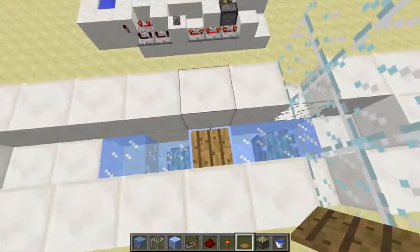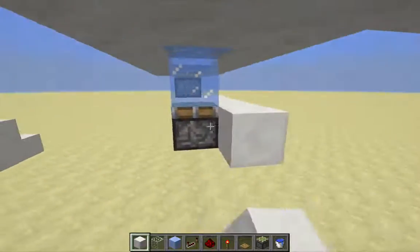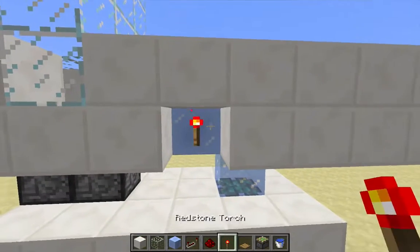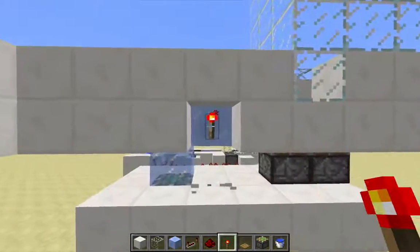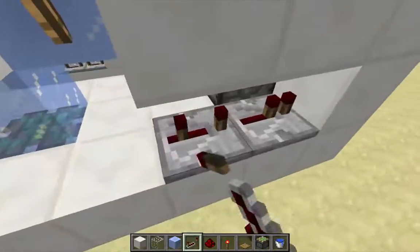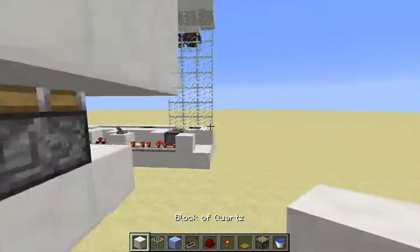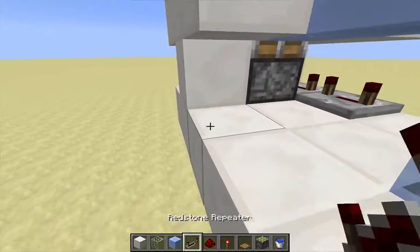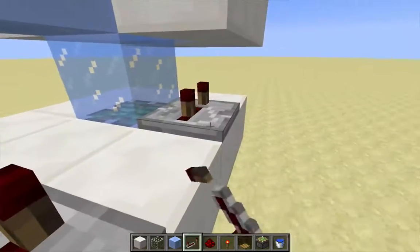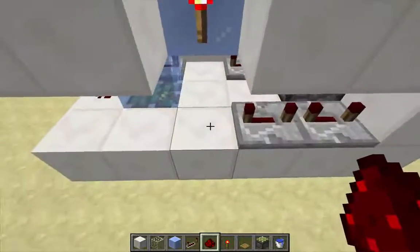I need to get a signal off of this pressure plate, but first let me give myself a little bit of space down here. My pressure plate is right there, there's the packed ice, and I'm going to put a redstone torch on either side. This piston right here I'm going to activate with an 8-tick delay, so I need two repeaters both on 4 ticks. And this piston right here I need to activate on a 4-tick delay, so I need one repeater there. This piston over here I also want to activate on a 4-tick delay, and I'll put a dot of redstone right there. Then I just need to wire up the torches to the repeaters.